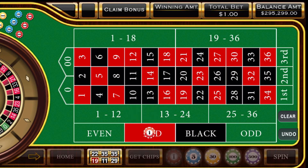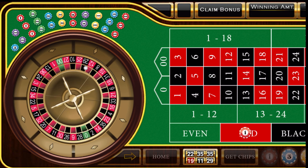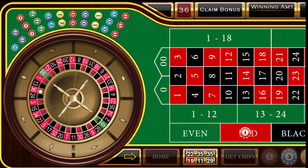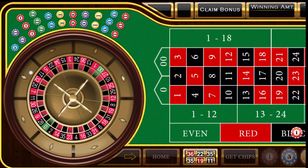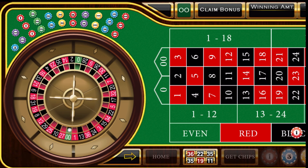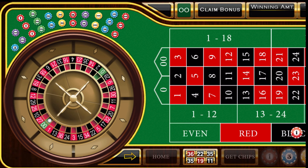We're going to start with red because we're starting the segment. And we have a red 36 — that's a start in the right direction. So it's red-black, red-red, black-black. We're going to jump over to black. And of course, good old American roulette — double zero.